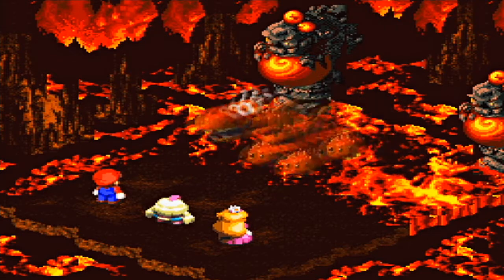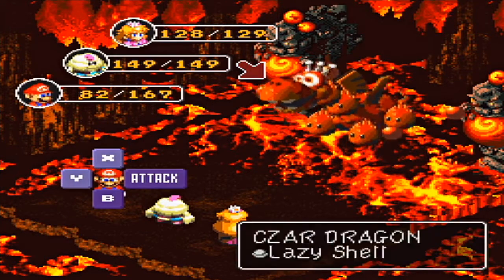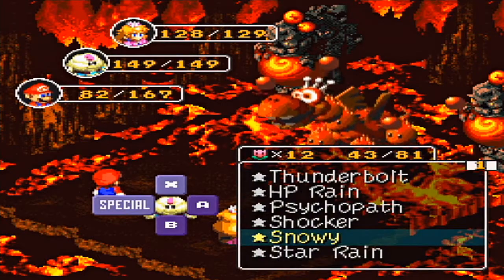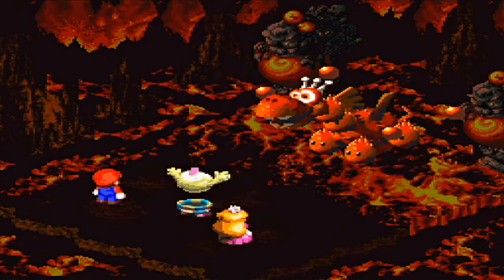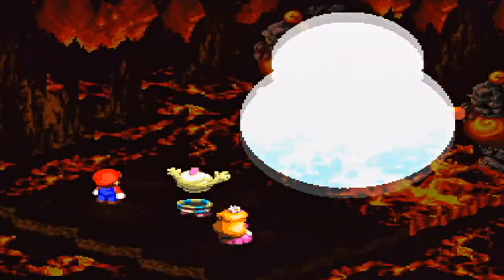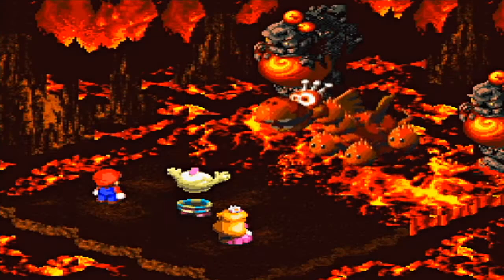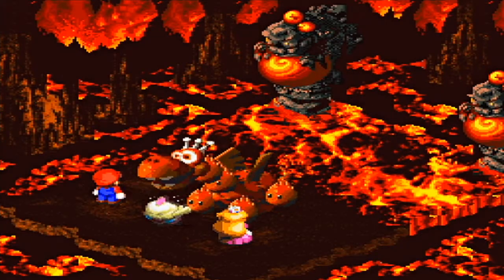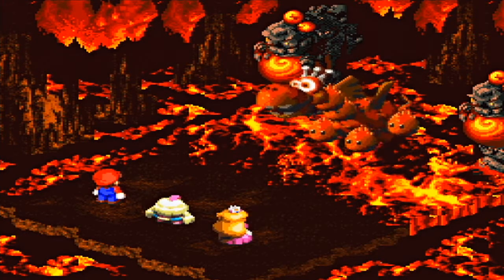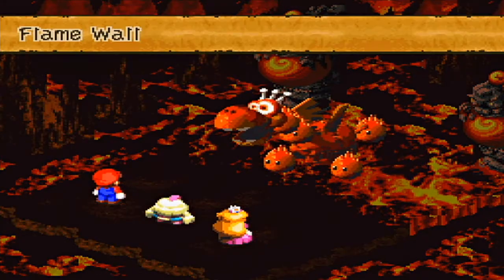Yeah, I saw that coming. I figured those things would all be used for some sort of big mega attack. That does a lot more damage. Snowy is more effective than the other thing anyway. Yeah, that did a lot more damage. Flame Wall.